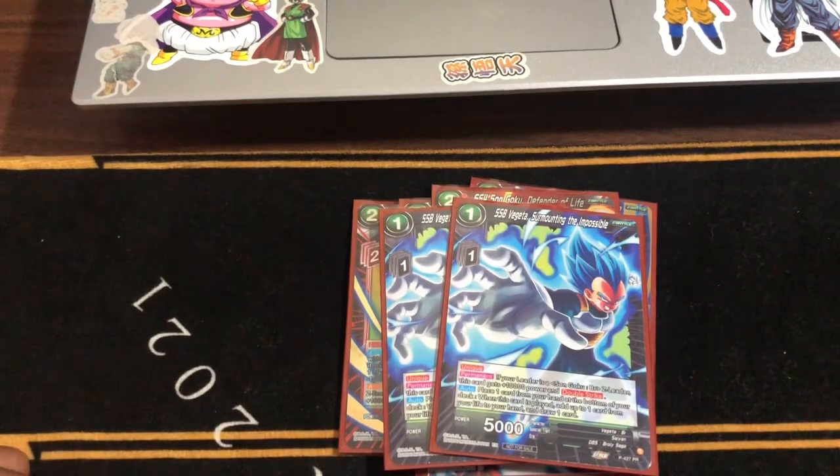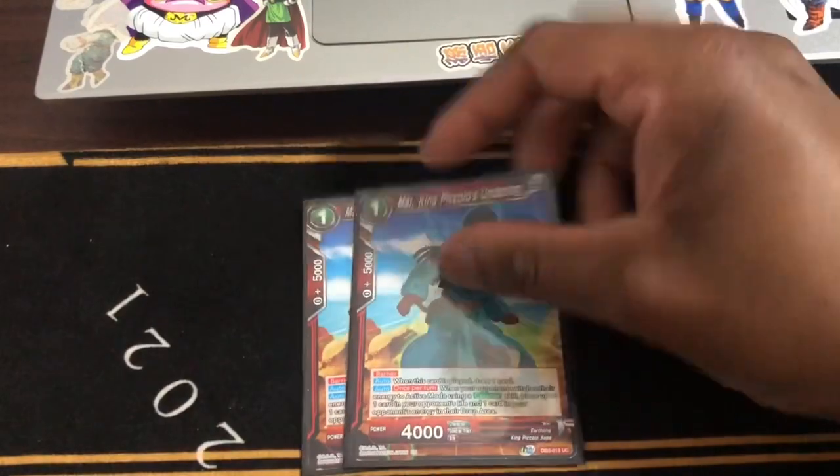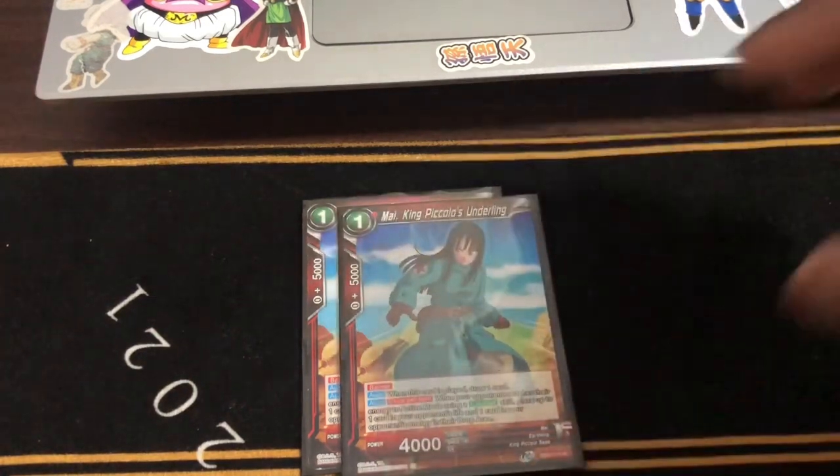All right, here comes the extra deck. We run two King Piccolo's Underline — really simple. Anything like D-Magic or something, I have to create a life and you get the draw card. Really good stuff.